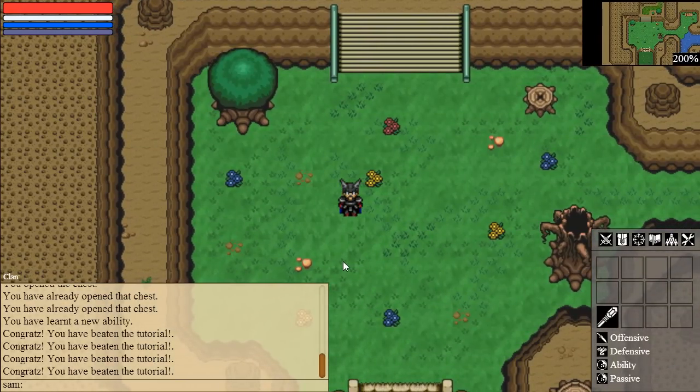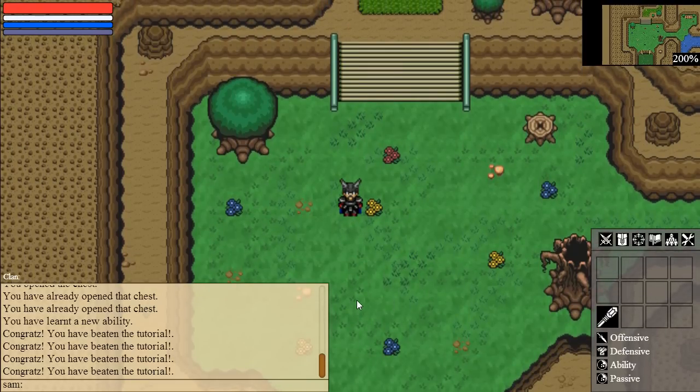I'll kill the bees, and there's a treasure — this is also new stuff I've just added. You can click it to open it, and if you try to open it again it will not work. With this I will learn a new ability. Now I'm going to change this to be a little more obvious, but you need to go to abilities and then select your new ability.